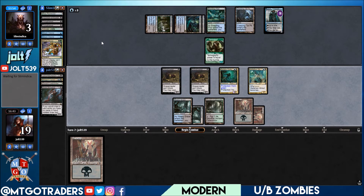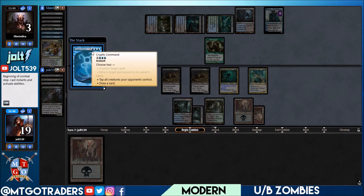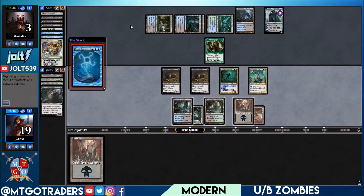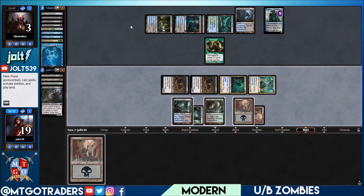Looks like we have Cryptic Command on this one. The modes are tap creatures and draw a card — fair enough. Now we're looking at if they have Snapcaster, they'll hit the land drop next turn for five mana — at this point let's just put the swamp down just in case we get into some Dread Wanderer shenanigans. If they hit the land drop they'll be online for Snapcaster Cryptic Command to keep us down.